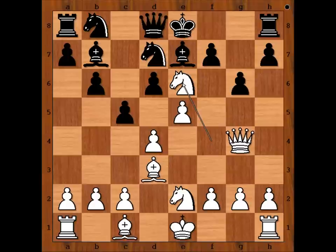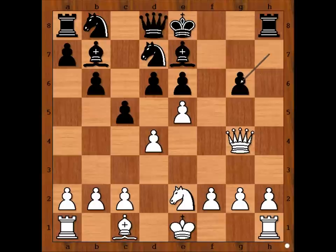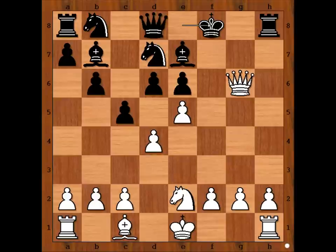What now? Bishop takes on g6 check. King to f8. It is white to move. White played a move and black resigned. What is the move? Ferenc played knight to f4, and Shandor resigned.